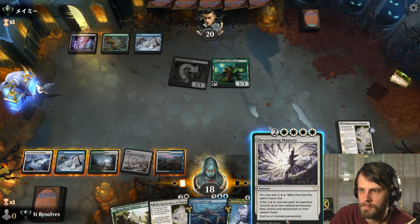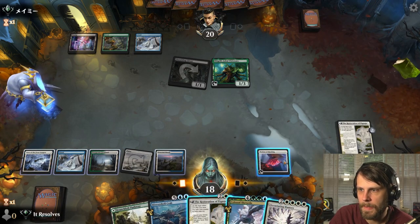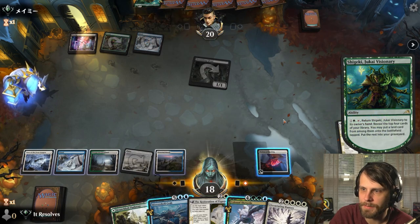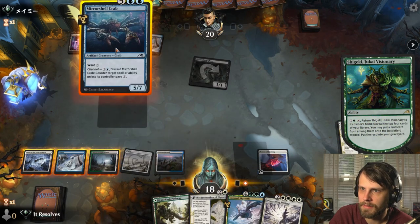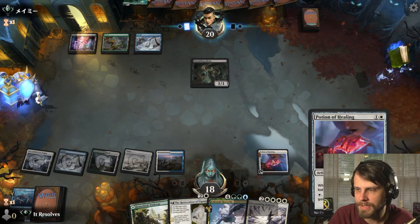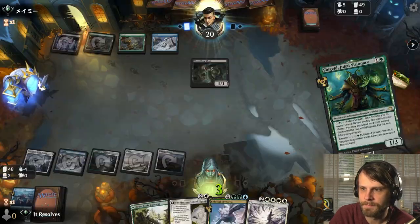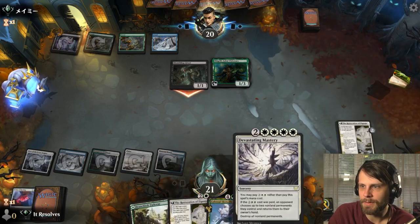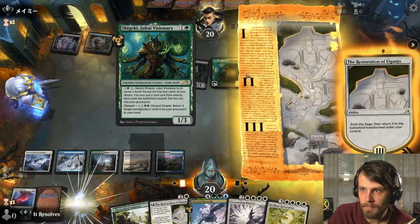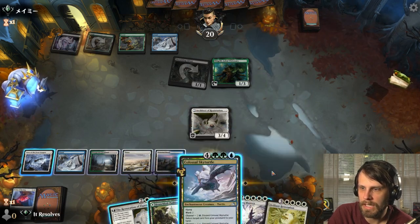Interesting. Let's see — what is the right call here? Weirdly, I think it's to pass. I'm going to counter this — I'm not going to let that happen. We can sacrifice this to gain a life, but I'm going to leave up the mana for now. So they can just replay that, which is cool. We'll go ahead and do it now. But crucially, we're actually to a point where this is going to start coming into play — they haven't really dealt that much damage to us either.